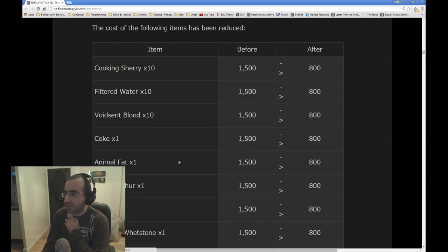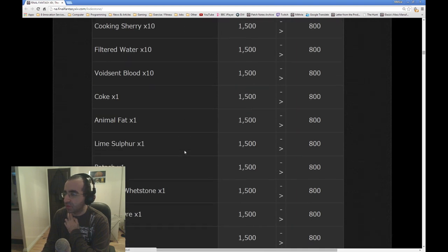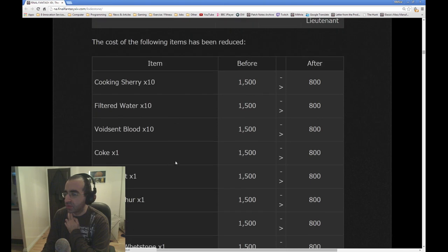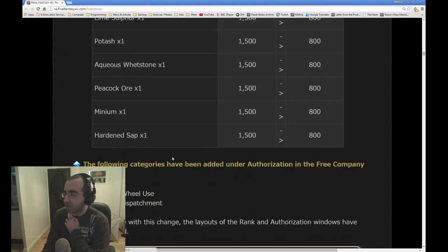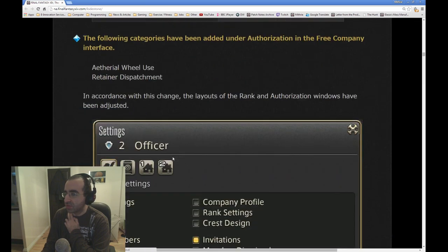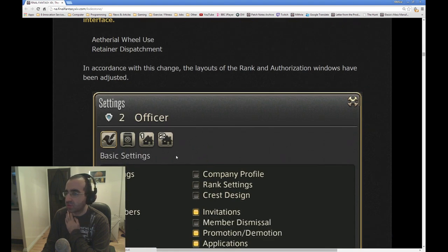The following prices have been reduced. The old 2-star items and so on have been cut to 800 seals each. The following categories have been added under authorization and free company interface: a free company use retainer dispatch. In accordance with this change, the layouts of rank and authorization windows has been adjusted.